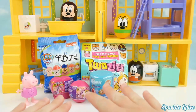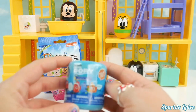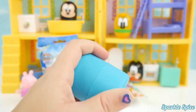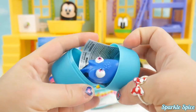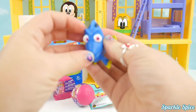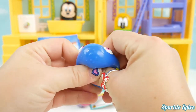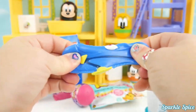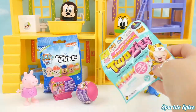Let's check out all the surprises that Peppa found. Starting with the Finding Dory mashem — let's open it. Who is that? It's Dory! She is so adorable. We squished Dory and she's super stretchy too — sorry about that Dory.